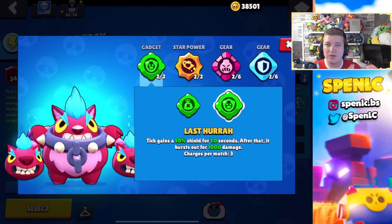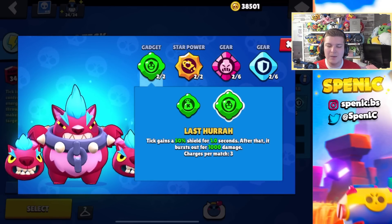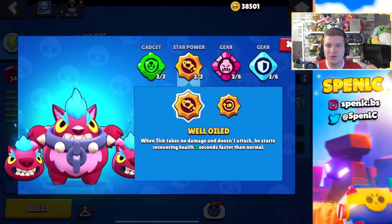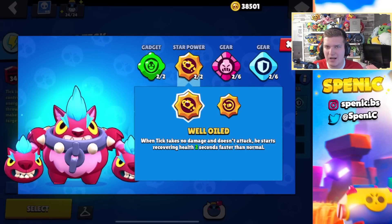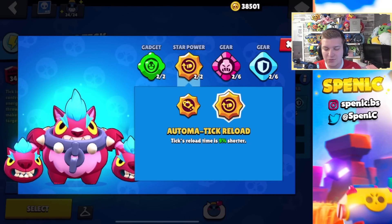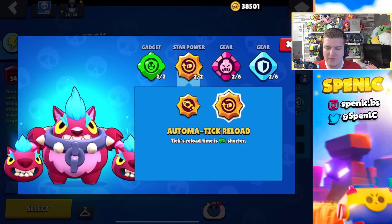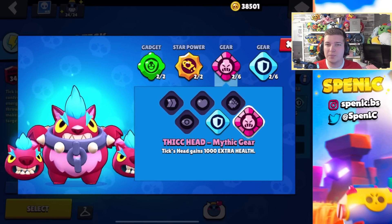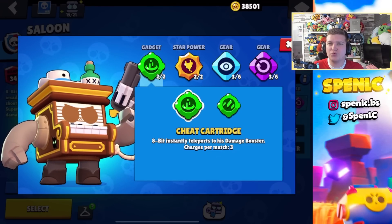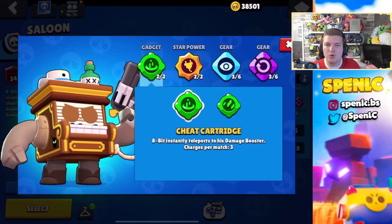Tick's build is really simple. Lasso-O is going to be the better gadget 100% of the time — it lets you knock back opponents and tank some heavy hitting shots. Well Oiled pretty much 99% of the time; maybe there are a few scenarios for the other star power but I just don't think it's worth buying. I never switch off this build — it's 100% the best one.